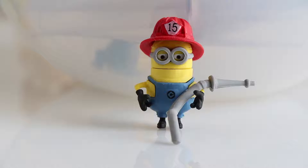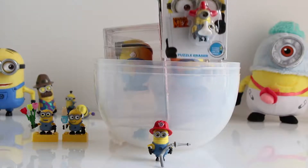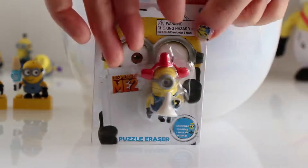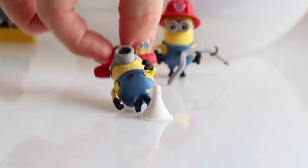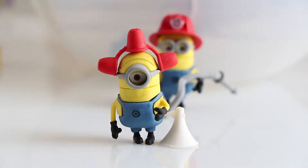Looks like we've got a Despicable Me Minion Puzzle Eraser, and this is Fireman number 1. He also comes with the water hose. It's my turn again — I'll choose this one. It's another Despicable Me Minion Puzzle Eraser, and this is Fireman Minion number two. He carries a siren and he says: Beed-o, Beed-o.